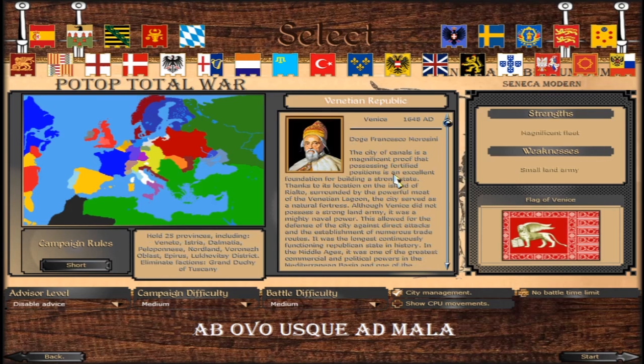Continuing in the Italian peninsula to the Venetian Republic. Short campaign: 25 provinces including Veneto, Istria, Dalmatia, Peloponnese, Northland, Voronez Oblast, Epirus, Ludovici district, and eliminate the Grand Duchy of Tuscany. Long campaign: 55 provinces including the above plus Macedonia, and eliminate the Kingdom of Naples, the Grand Duchy of Tuscany, and the Duchy of Savoy-Piedmont — basically to form Italy.